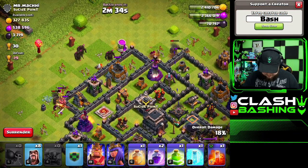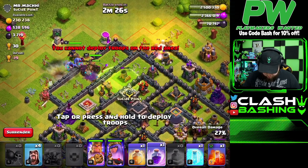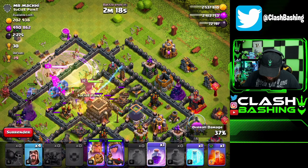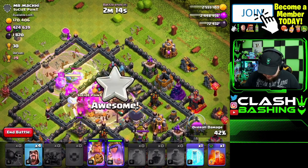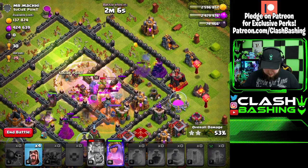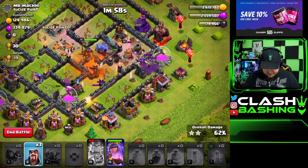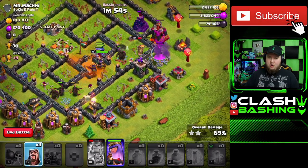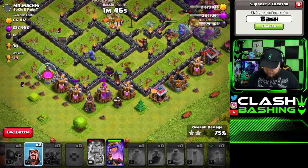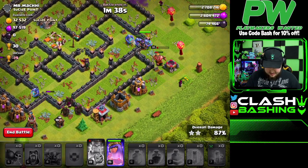We've got bowlers in the clan castle. If you can't get bowlers, I recommend valkyries or another PEKKA. Let's rage up the middle — we should get a nice push right through. We'll heal to keep the bowlers healthy, heal up the King and PEKKAs. Let's freeze and poison the enemy Queen to slow her down. Just like that, we already got all the dark elixir. That's how simple this army is — it's my favorite Town Hall 9 dark elixir farming army, and it works with or without heroes or clan castle troops.